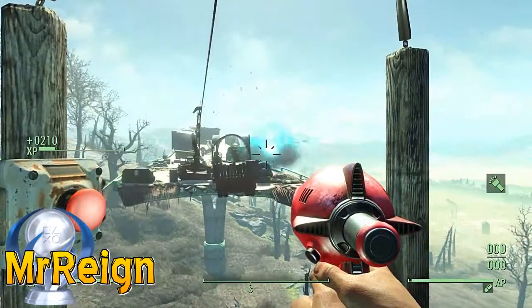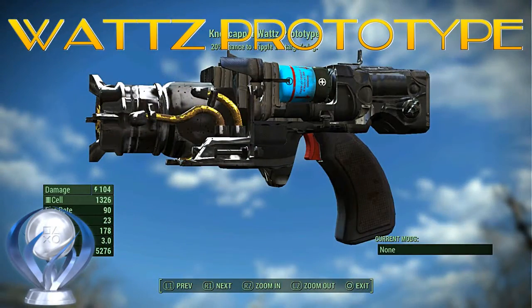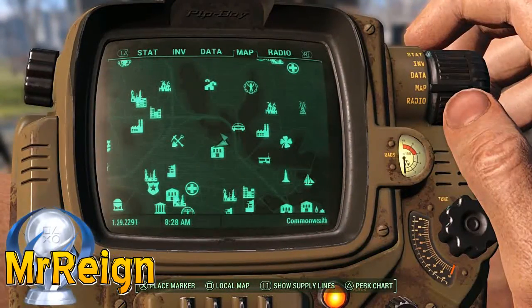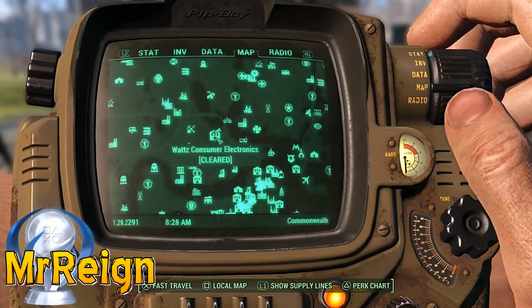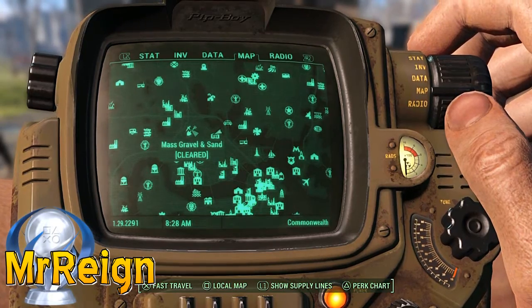Next up is the Watts Prototype. This has a 25% chance to cripple your enemies and if used the right way can be very effective. It can be found within Watts Consumer Electronics — funny that — right around Bunker Hill. It cannot be modded, so we're going to grab the weapon upstairs and head on out.